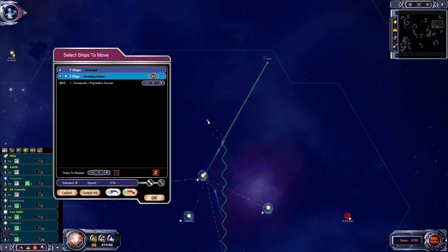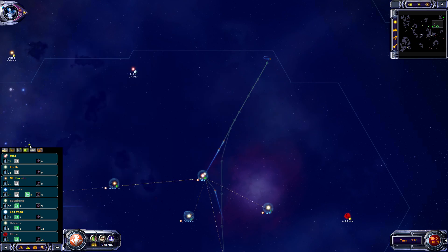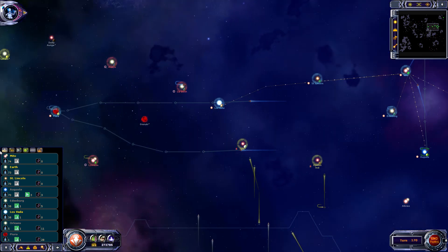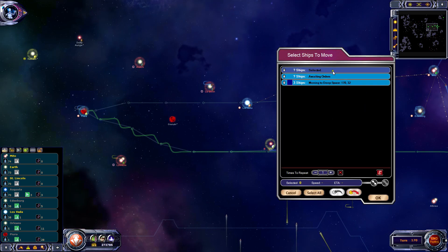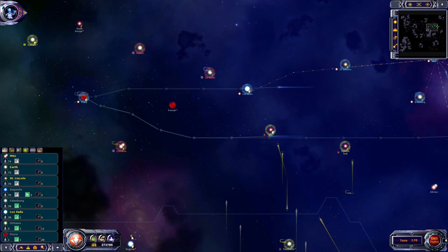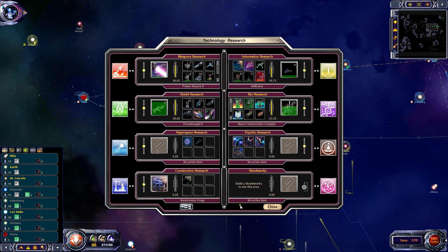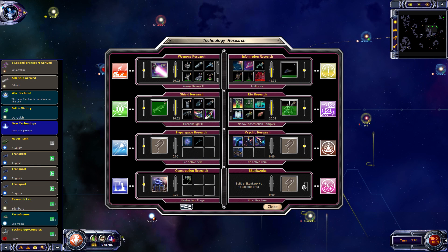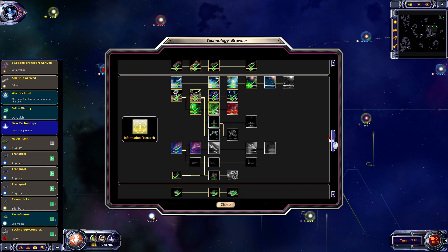Take another three people from Augusta. I shouldn't be shipping them up there anymore - I should be shipping them to Piura. What's going on in the technology screen? Something did pop up there - a new dust navigation. Let's have a look.